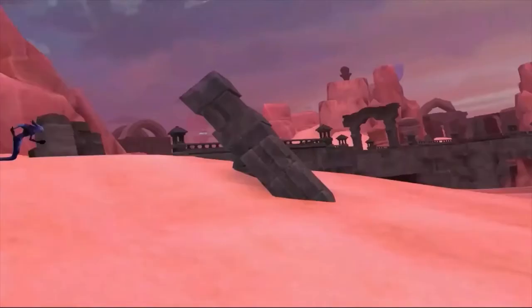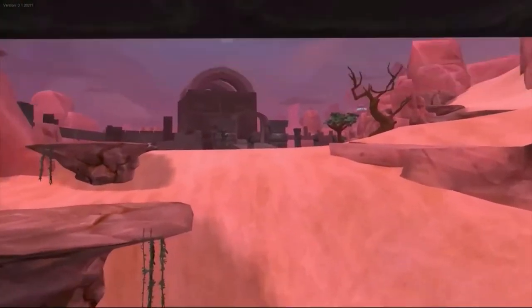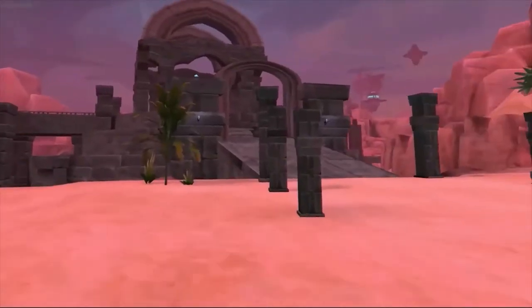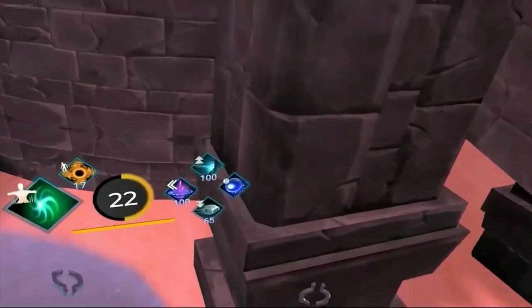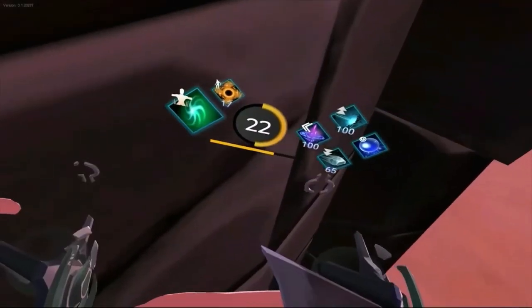We just grabbed that tier down there. The next one, we're going to head out of this cave — just do it safe if you're not at a high enough level. We're going to head underneath this bridge to avoid enemies, then go over to this building. The tier is going to be underneath it. You can see the structure — it's got a crystal in there and crystals on the outside. But down under here is tier 9.